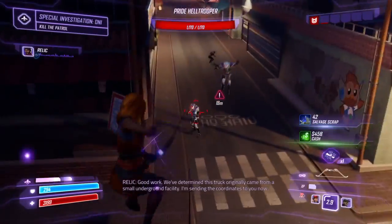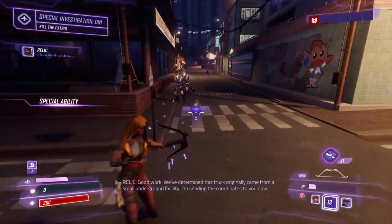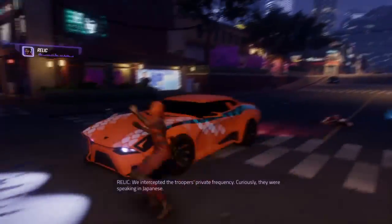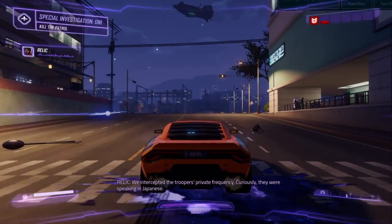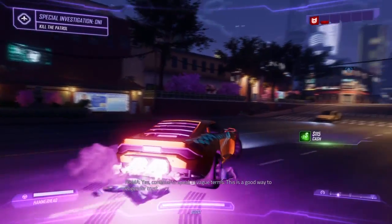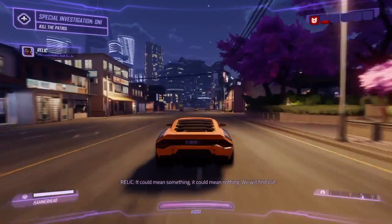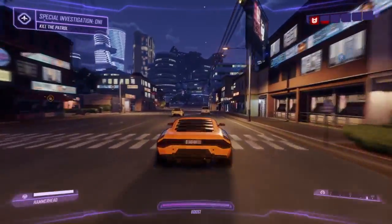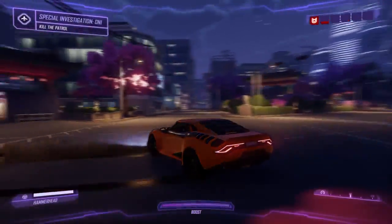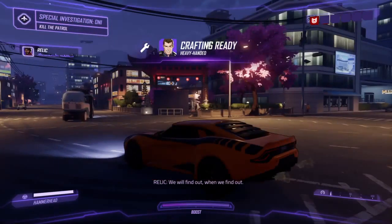Good work. We've determined this truck originally came from a small underground facility. Sending the coordinates now. We intercepted the troopers' private frequency — curiously they were speaking in Japanese. Continue to speak in vague terms, this is a good way to engender trust. It could mean something, it could mean nothing. We will find out when we find out.